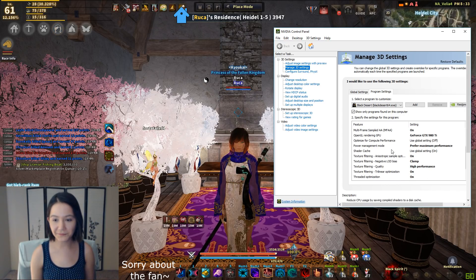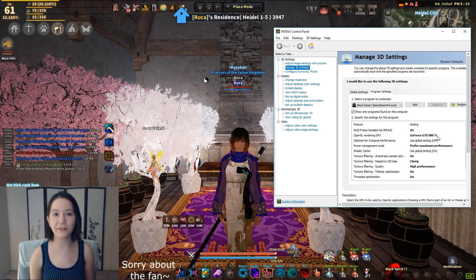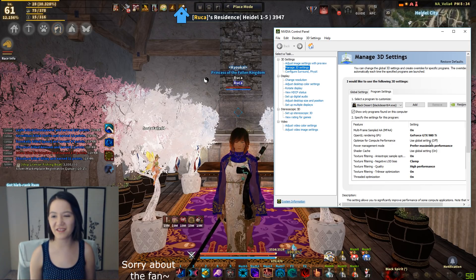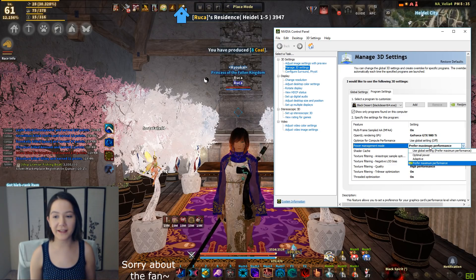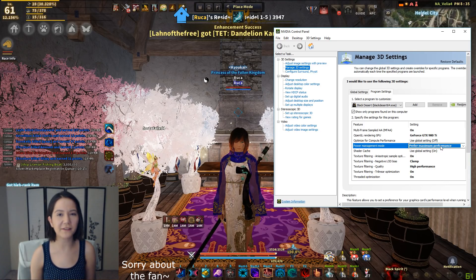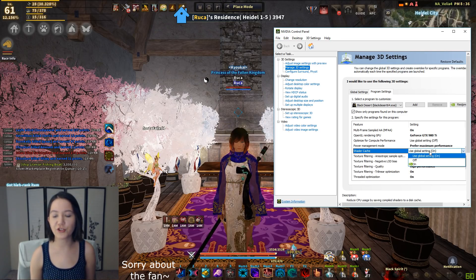We're going to scroll down further. Select your GPU — some people might not have the settings I have, and at that point you're going to have to do some testing and figure it out for yourself. I don't actually turn this on — this one's globally off. I feel like it ends up giving me more stutters and fuzziness. Maximum performance — you can get away with other settings, some people like it on adaptive, but it should be on prefer maximum performance. I actually know somebody who plays on adaptive and it works better for him. Shader cache should always be on.